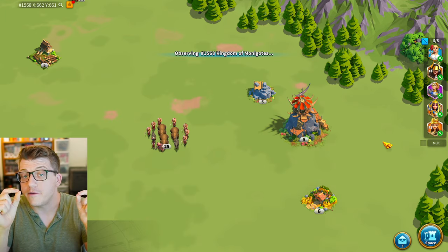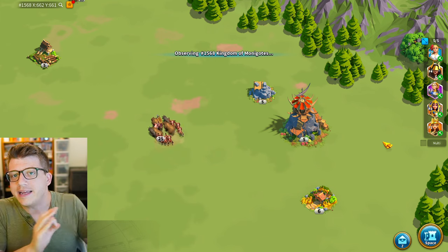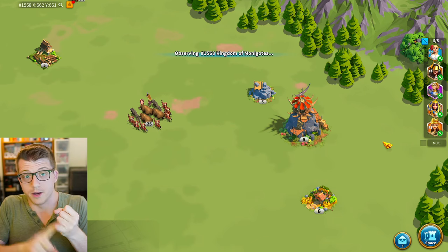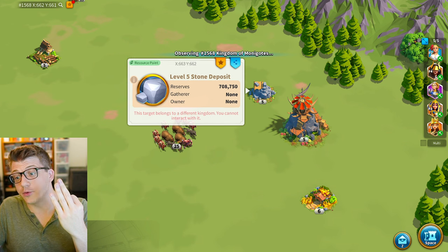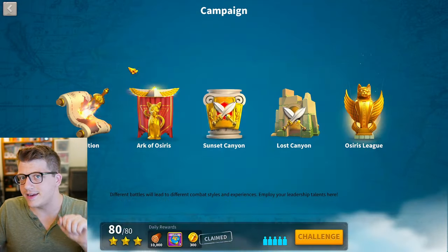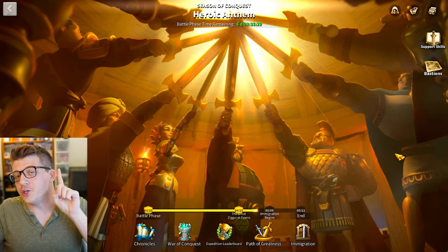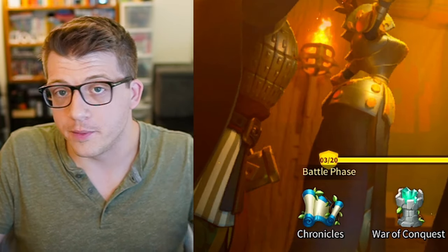The way The Logic Bank thinks about which commanders to focus on from day one is to break it down into six categories: number one, killing barbarians; number two, doing barbarian forts; number three, gathering resources on the map; number four, progression through expedition levels; and number five, your ranking in Sunset Canyon every week.